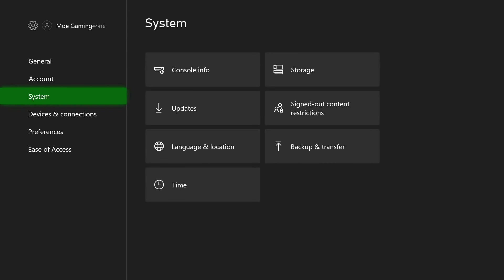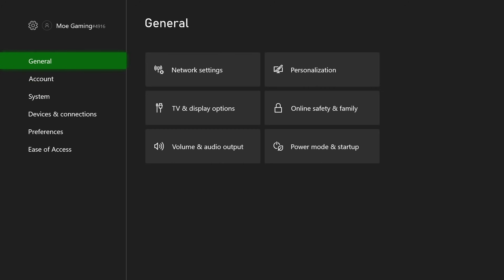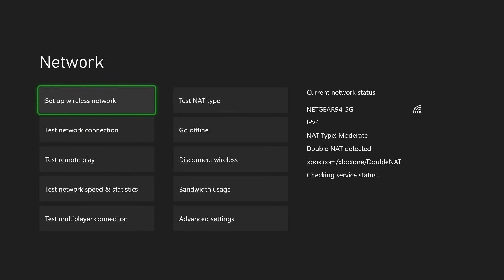Make sure your console is updated to the latest update as well. This actually does matter — if the online software is down, it's not going to work, so that's one of the first things you should check. When you're in this menu, it actually tells you the Xbox status. On the right-hand side it says 'checking service status,' and you can see if any services are experiencing issues. Nothing showing means everything is working.